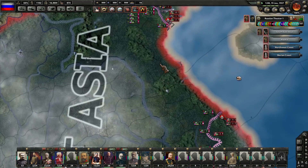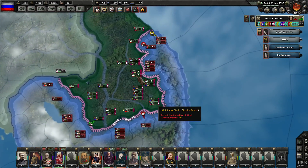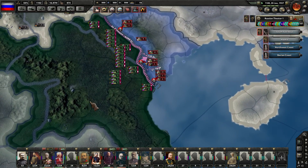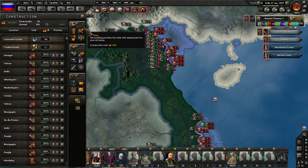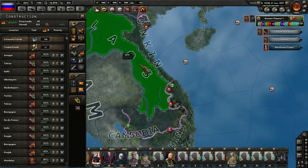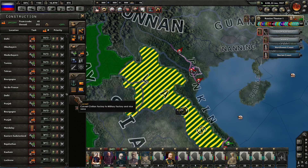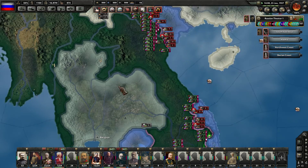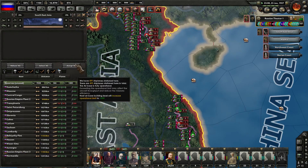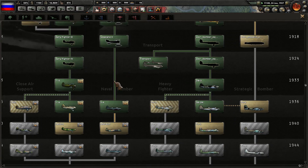We need an air base to launch out of. I don't really see any available up in these areas, so we could construct our own. Let's do that - yeah, and Laos here. We'll queue that up and I'm going to give them the order to prioritize that project. We're getting crushed out here - 117 enemy bombers attacking us right now. Time for a new research.